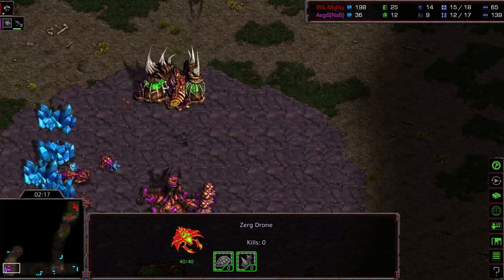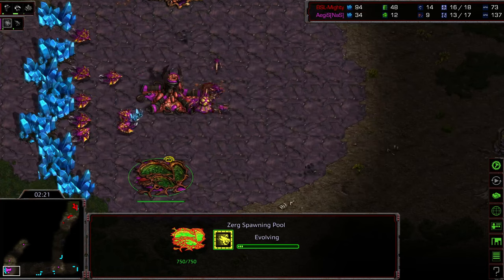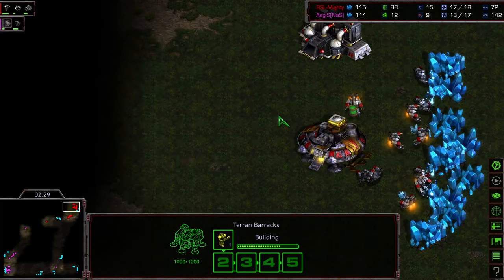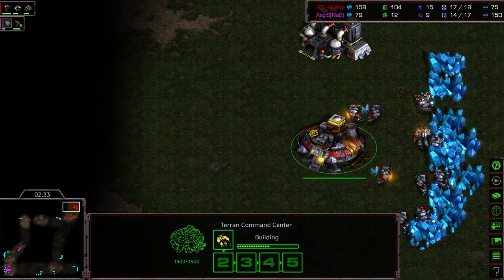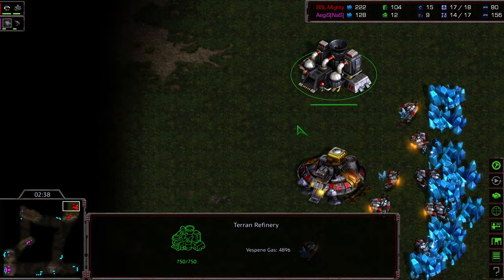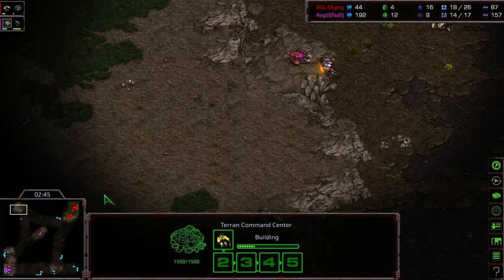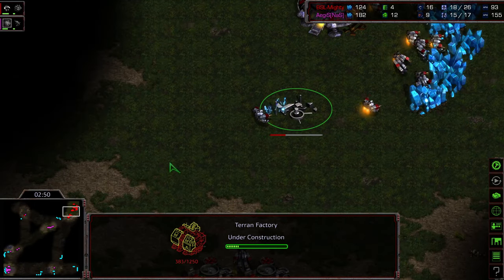Drone scout moving out. Drones pulled off gas — speed is upgrading. Big investment early, and only one Marine on the ground otherwise. When you go mech like this... another SCV pulling off gas, so halting there. Does he think he's playing against a Protoss? This almost looks like a versus-Protoss build. There's the factory, but he's pulled everything else off gas. Maybe he knows who he's up against and wants an early Vulture to deal with the Zerglings. Clever.